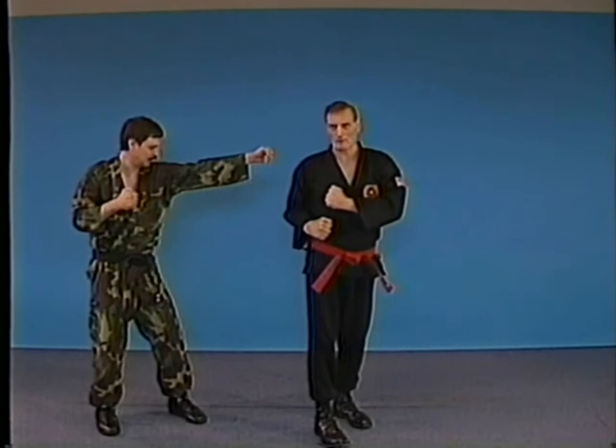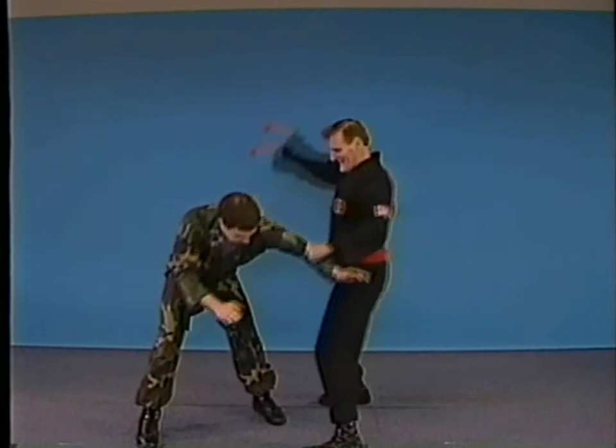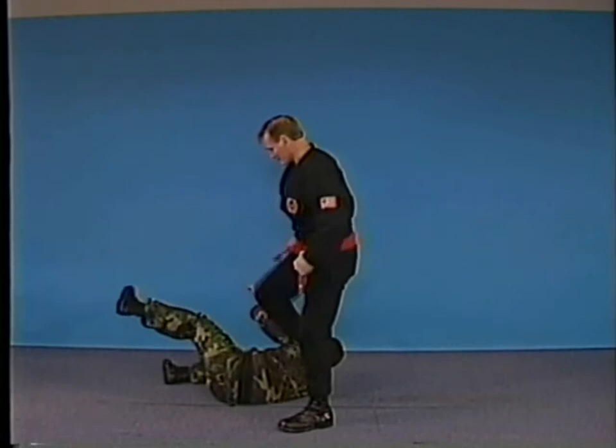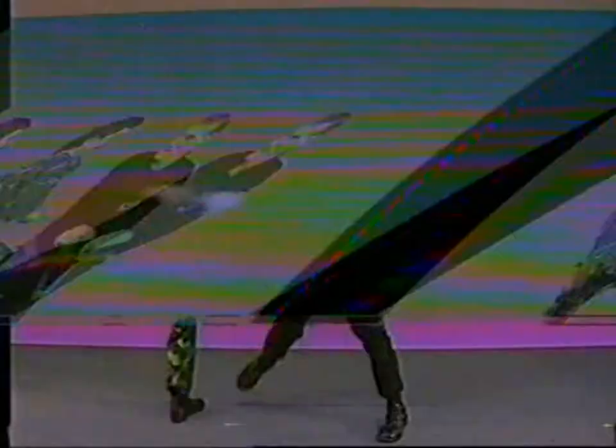The opponent comes in to grab for my throat — deflect and counter. If you need to go further than that, you can go for take-off. The opponent throws a roundhouse kick — locked with the knee and countered. The opponent throws a straightforward punch and we deflect with the heel of the foot as he throws it.